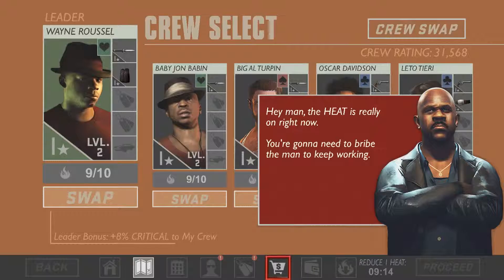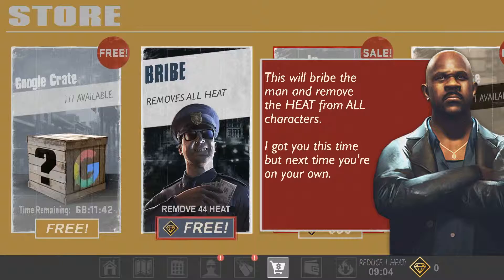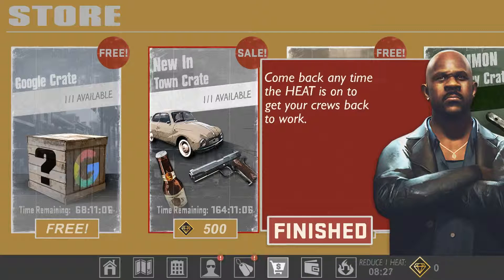The heat is really on right now — you're gonna need to bribe the man to keep working. This will bribe the man and remove the heat from all characters. I have to pick it now — god damn it. They were still on 9 heat; I could have played the mission that cost 1 heat and then removed the heat and played another mission, but now I'm screwed. I have to use it.